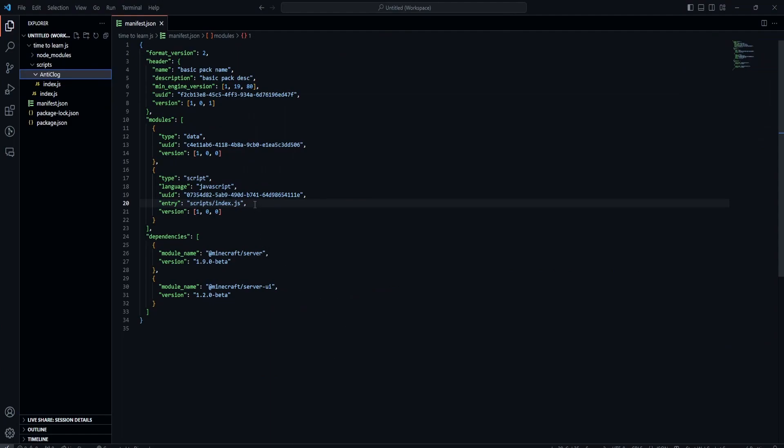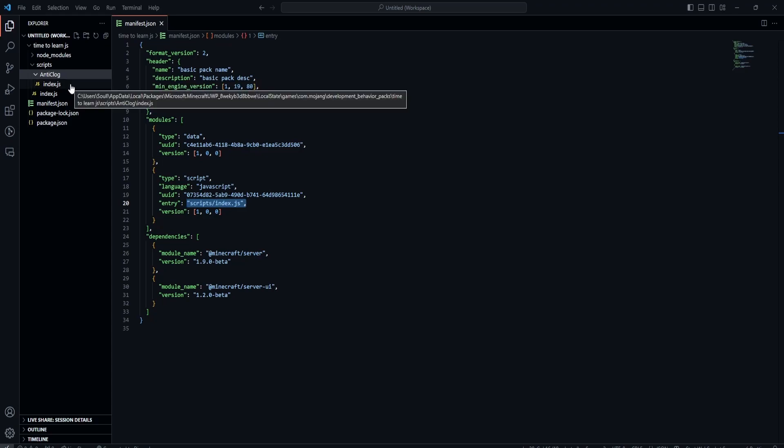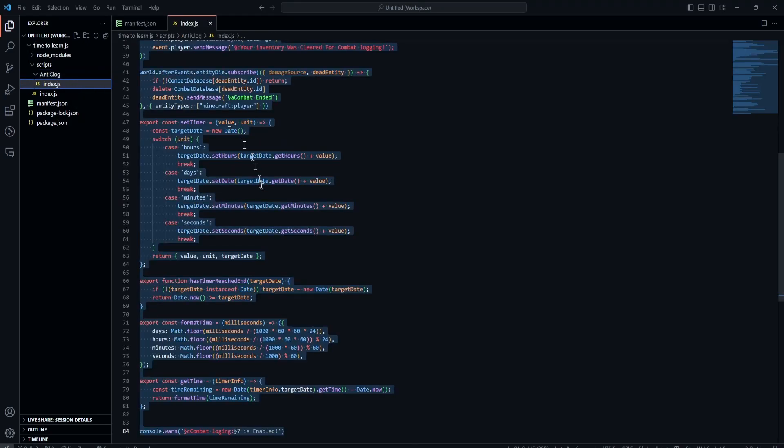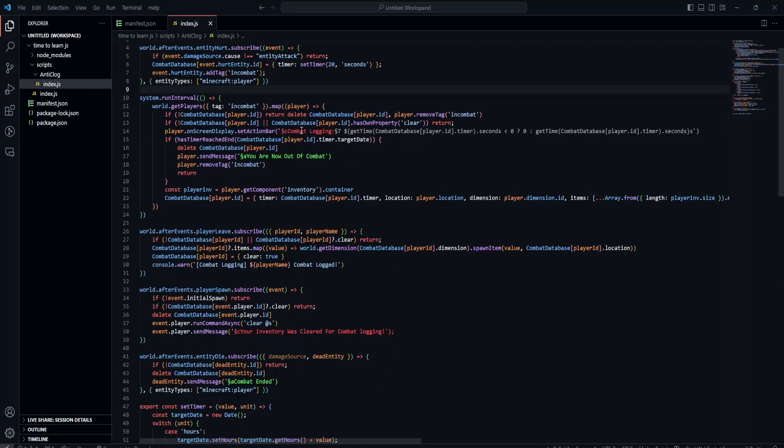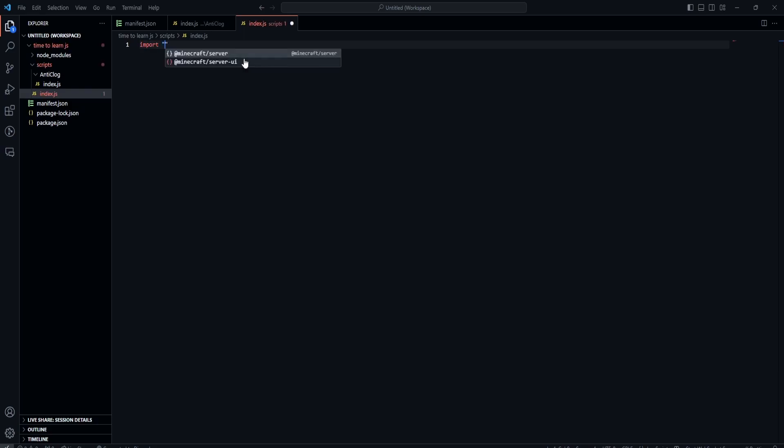From here, go to your manifest.json and find your entry file — just remember where your entry file is. Then go to your scripts folder and make a folder called anti-clog, or combat log, or whatever you want to call it. From here, make an index.js or any JavaScript file inside of it. Then paste in the code. From there, go to your entry file and type import, then in quotation marks put a full stop forward slash, then the folder name you put your index.js in, then a forward slash again, and type index.js or whatever you called the file. Then load up the game and it should be working.